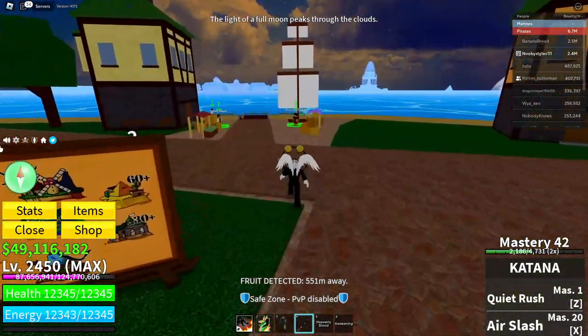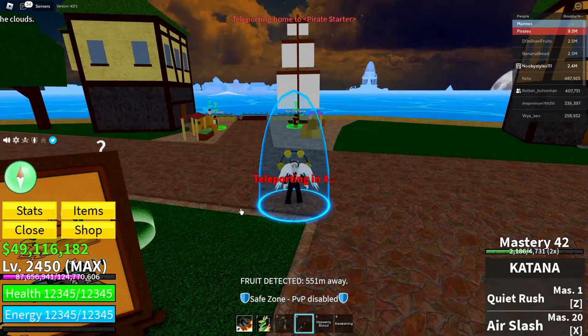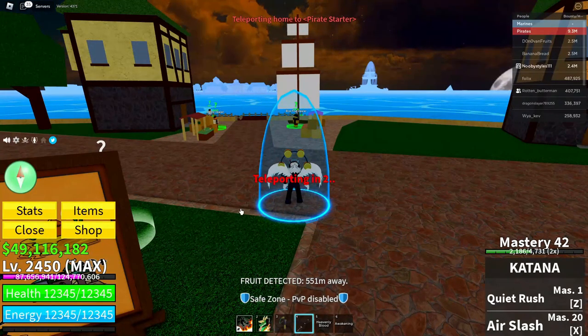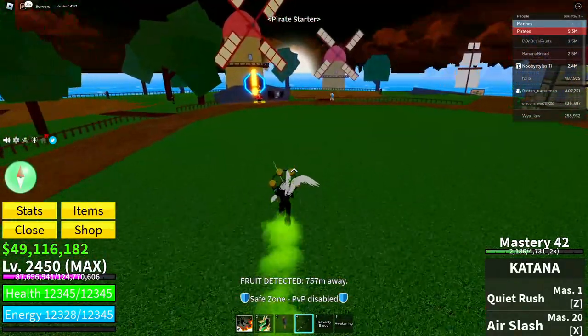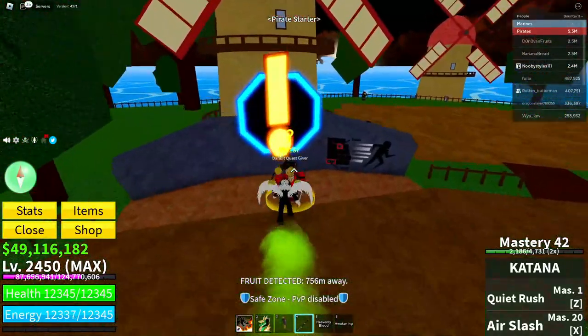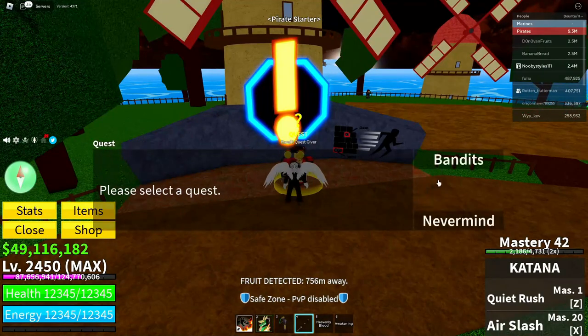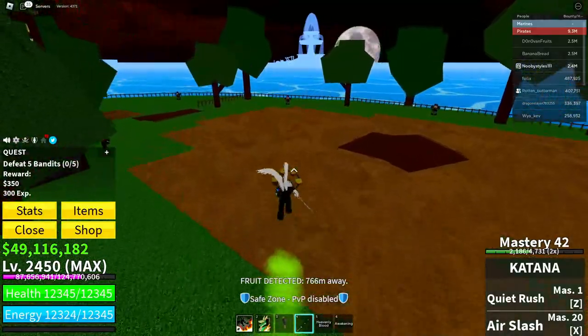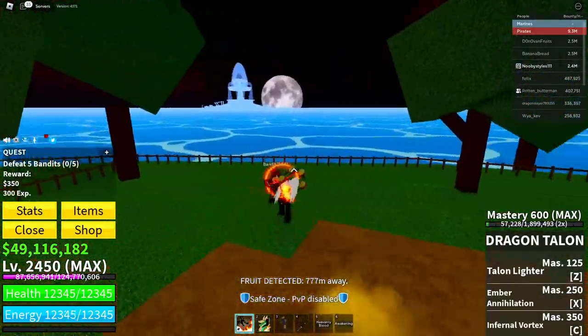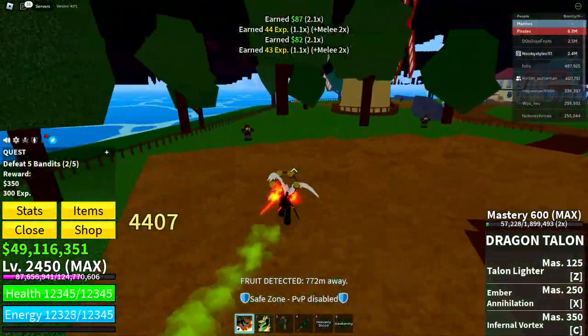Now go to the pirate starter area. When you're there, go to the button quest giver, click on this guy, and complete the quest. Just get yourself a quest and complete it — I'm going to complete it super fast.